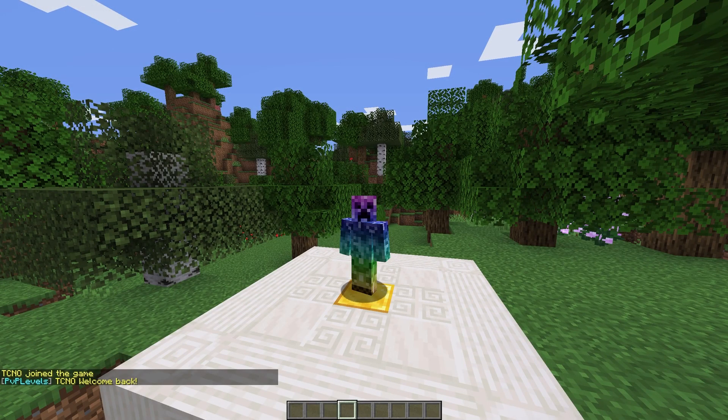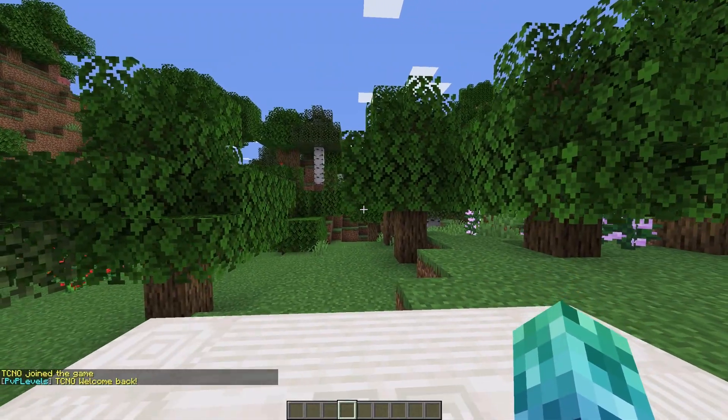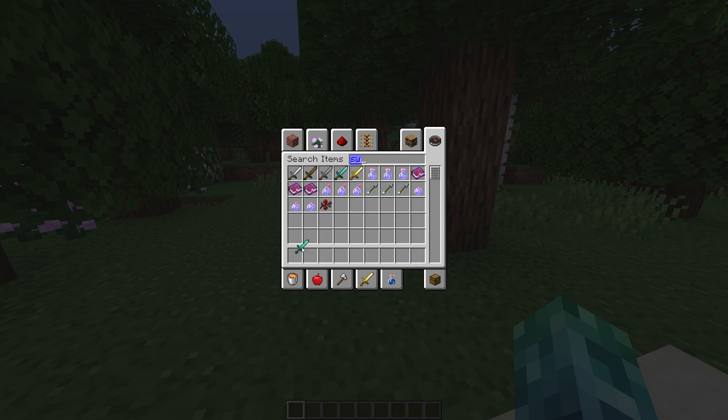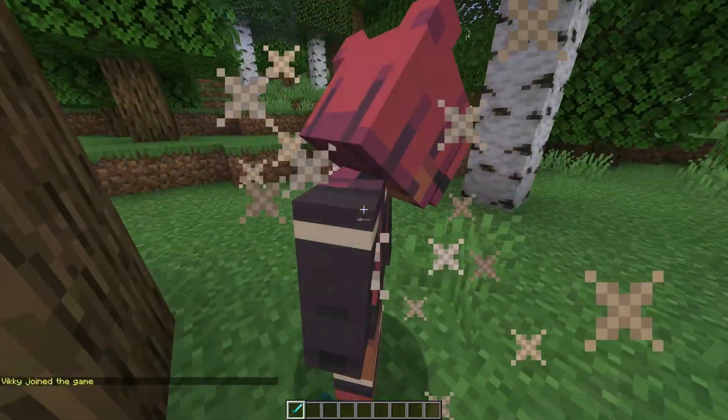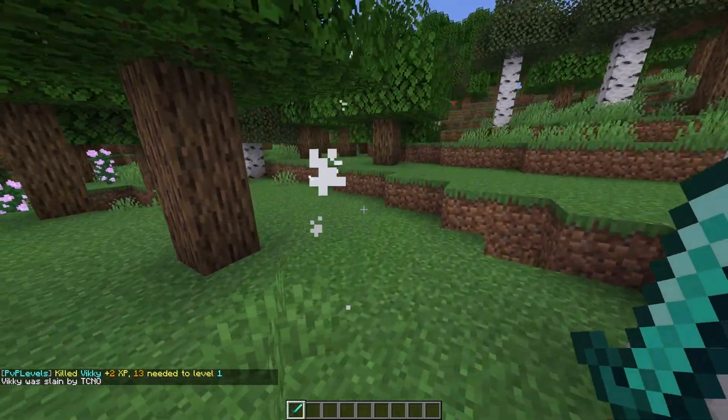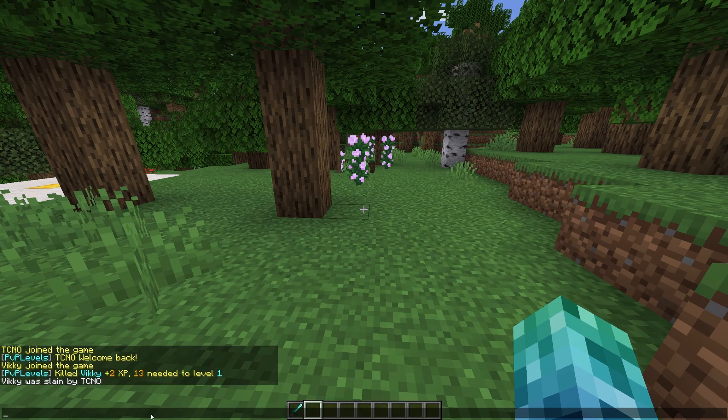Upon connecting to the server, you'll get a welcome message in chat from PvP Levels. Before we jump into any commands, I'll quickly grab a kill here so you can see what PvP looks like. Upon finishing a player, we get a PvP Levels message in chat saying we gained XP, followed by the XP required to level up.